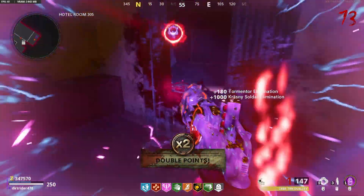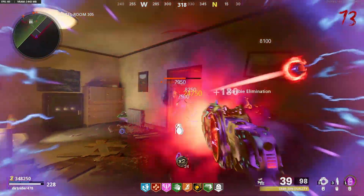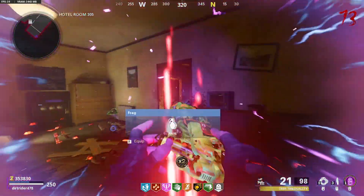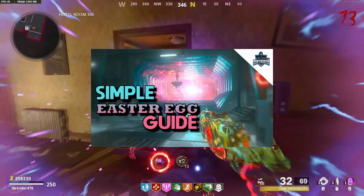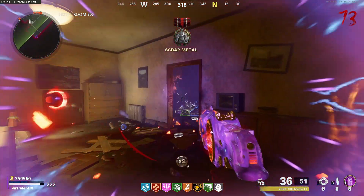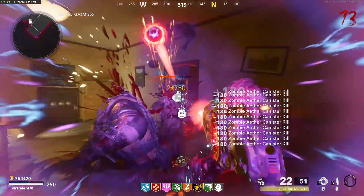If you want to do this strat yourself, all you've got to do is get the canister filled, which is just part of the main easter egg — roughly halfway through. I have a guide linked in the description. Just do it up to the canister step, sit in this room, charge it up, blow it up, charge it up, blow it up — rinse and repeat. You'll be at around round 600 in no time.